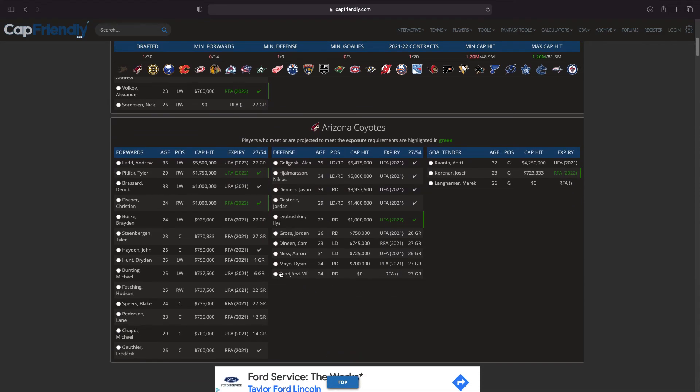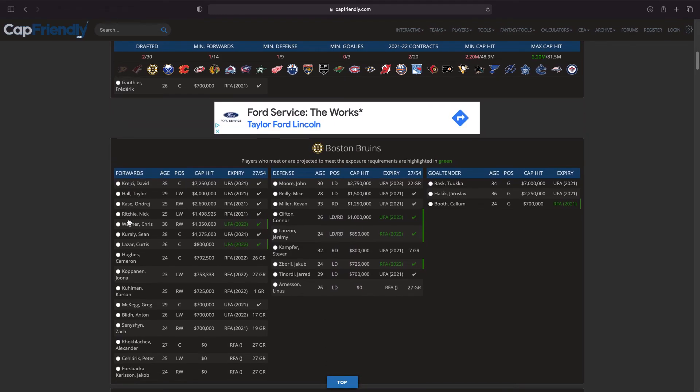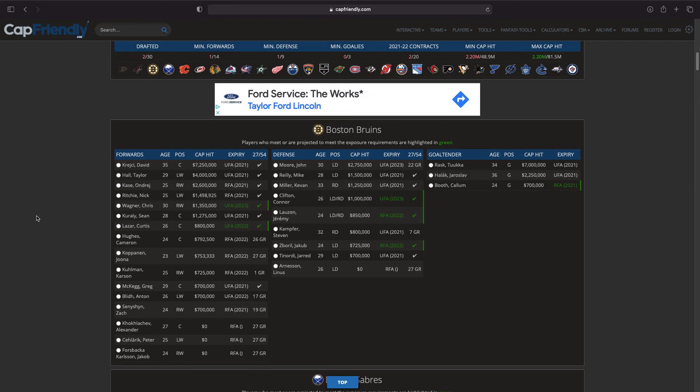Moving on to the Arizona Coyotes — I've got a decent amount of players here. It's between Christian Fischer, Derek Brassard, and Alex Goligoski for me, but I'm absolutely taking Christian Fischer. Antti Raanta is actually a really good option too — I'm surprised he wasn't protected — but Raanta expires this year, which is the issue. The good thing about Christian Fischer is he expires next year, so we have him under contract for this season.